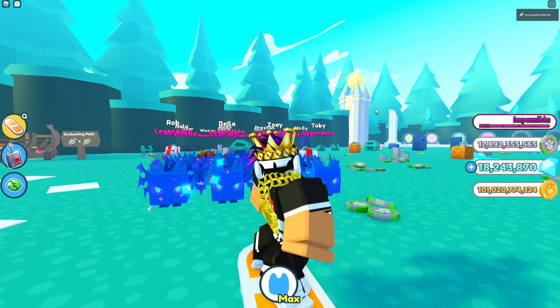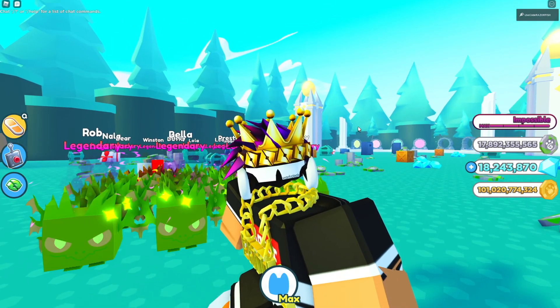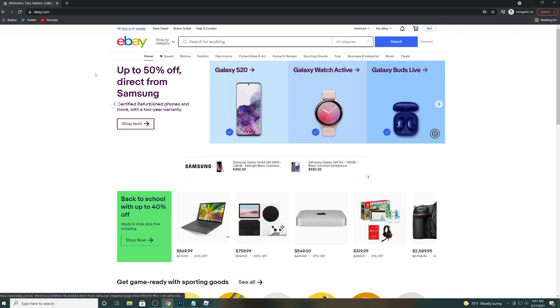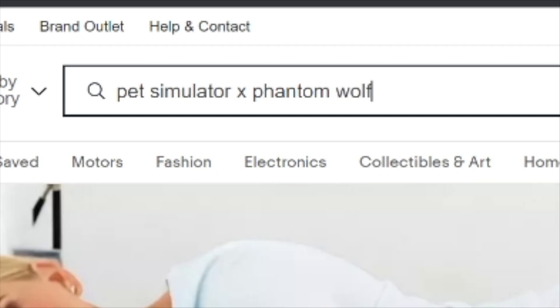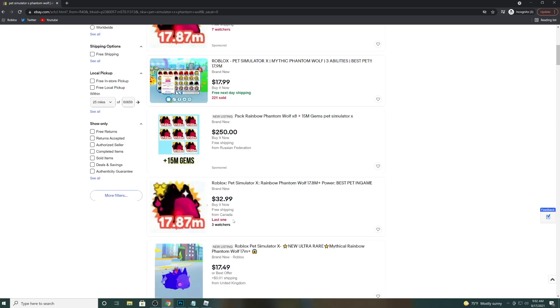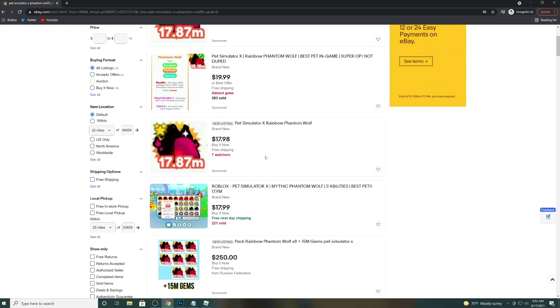If you know how the duping works and it's still working right now, make sure you tell Preston — this is getting out of hand. Literally, people are selling these pets on eBay for real money. It's against everything, you can't do this. I'm on an incognito tab — if I search 'Pet Simulator X phantom wolf' on eBay, look at this: 283 sold, 7 watchers, 221 sold — all USD, all rainbow pets. If you guys want to see a video of me buying one to see what happens, let me know, but that's probably against a lot of rules. If I could do it, I'd delete the pet right after buying it.